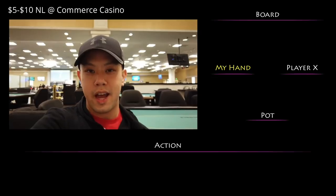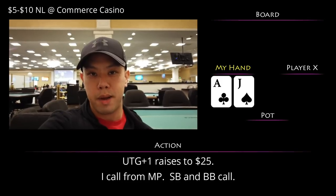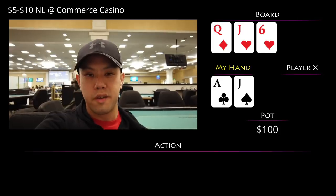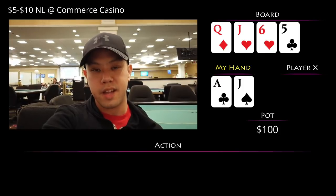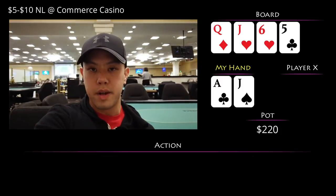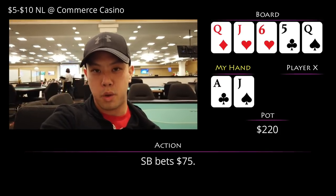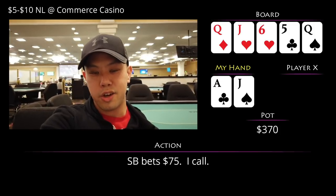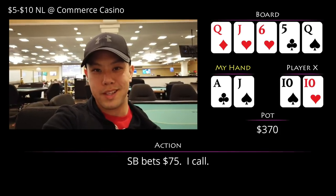The very first hand, before I even get chips, there's a hijack raise to $25. I'm in middle position with ace-jack offsuit, I make the call, and small blind and big blind call as well. We go four ways to a flop of queen-jack-six, two hearts. Checks over to me, and with middle pair I check it back. The turn brings a five of clubs. Small blind leads for $60, everyone folds to me — pretty clear call. The river brings a queen of spades; he bets $75. It's a good card given it pairs the queen, so he's less likely to have a queen. Easy call — he turns over pocket tens. Drag this one in on the very first hand sitting down.